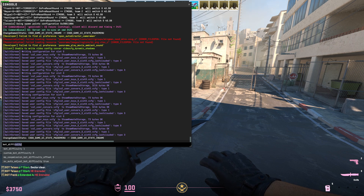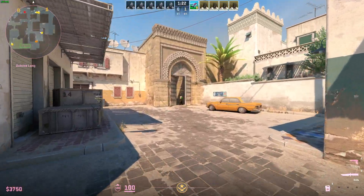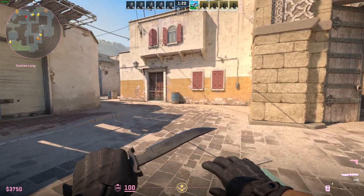Press that button to open the console, then type 'bot_difficulty'. You can select a value from zero to five. At zero, bots basically do not shoot you — they will just stand and do nothing.